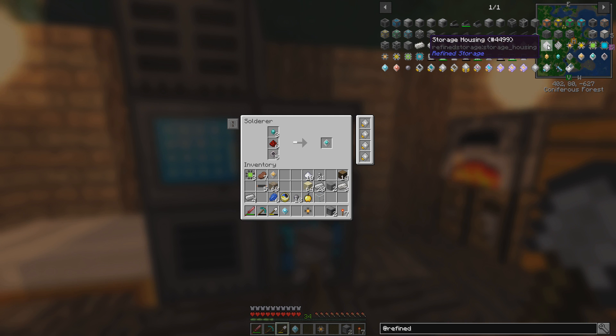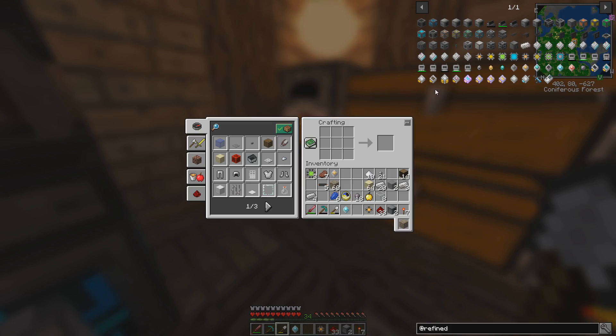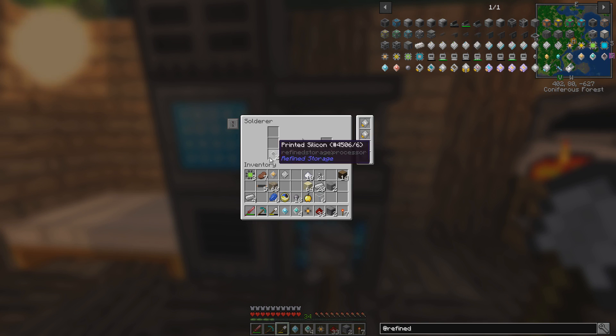Now we turn them all into 16K storage parts, and then make the super-duper advanced ones, and then we should have a 16K storage part. How do we make a storage housing? Like that — easy, out of redstone. If I was out of redstone that would have been not too great. Storage housing — beautiful. Now we get these four advanced processors.